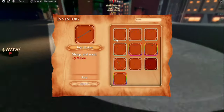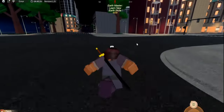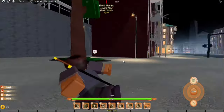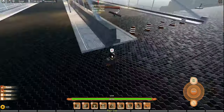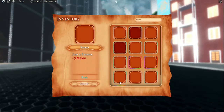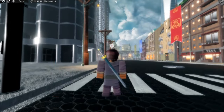You already know — the Pirate Sword comes from a quest and the Cutlass from the shop. No need to explain that. Now we're gonna go to the other side of the city for the Zuko Twin Swords location.